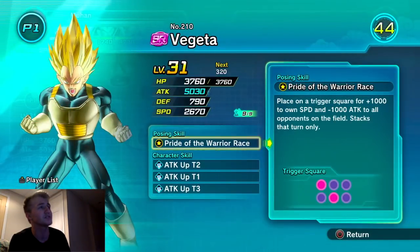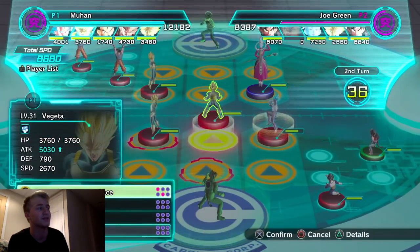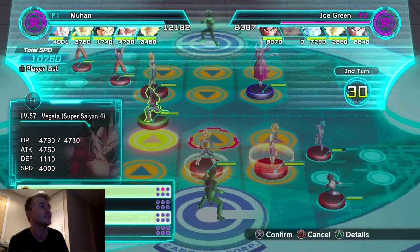I hopped right on as soon as I got back from work. Now you're gonna go there — your trigger square gives plus 1000 to own speed and minus 1000 to all attack on the opponent's field. Why did you gain attack? Oh, you do have attack boosting on you? Okay, I was super confused at first, but here's the deal. You can go there.